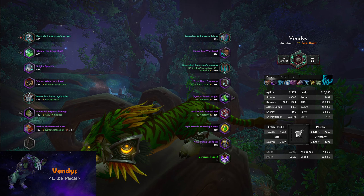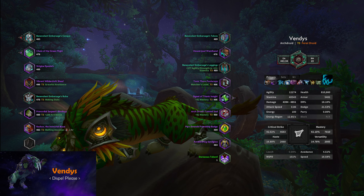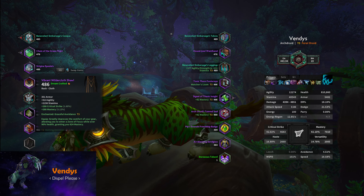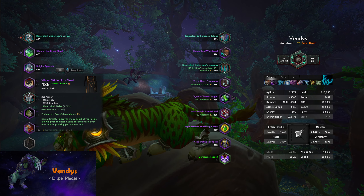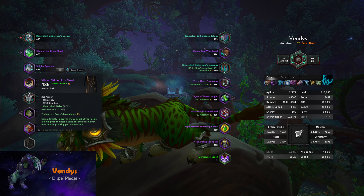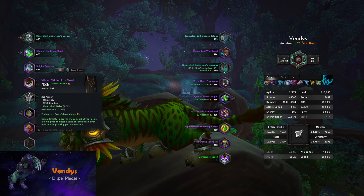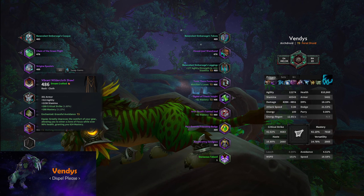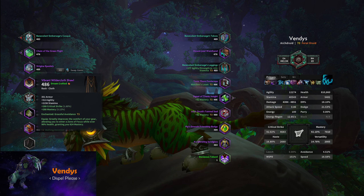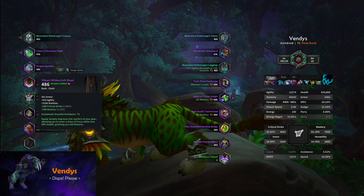In terms of embellishments, what you want to be running is two Blue Silken Lining. What it does is give you a flat chunk of mastery when you're above 90% health — I have it here on the cloak. This is really important because most of the time when you Convoke, you want to make sure you're over 90% health to get the buff. If you're not, it's not the biggest deal, but it does help. Running two Blue Silken Lining will be best on most people — they stack and help during your burst windows.